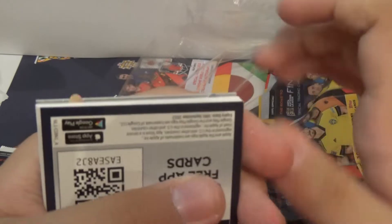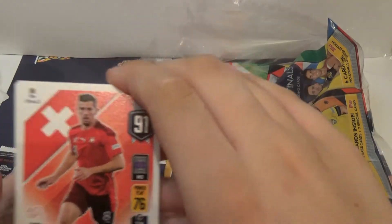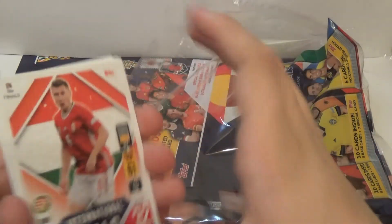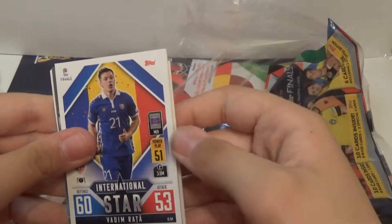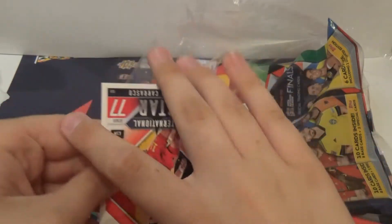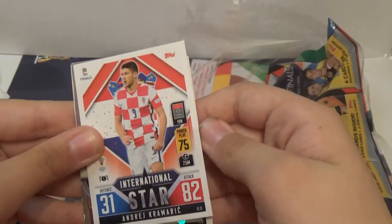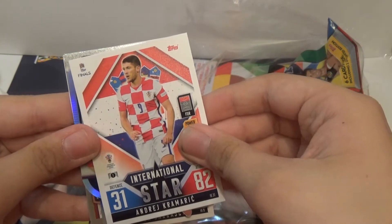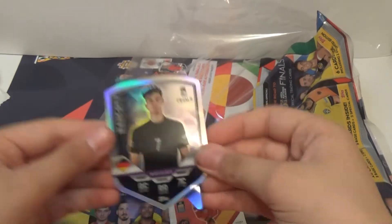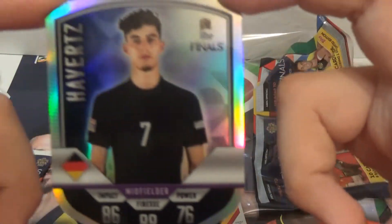What's that pointing thing? I wonder what that is. I'm going to reveal it — if you want the code, you can. Daniel James. Urban. Rata. Carrasco. Oh, let's go — we've got our first chrome shield, or chrome, whatever it's called. I'm not sure what it's actually called. That is so cool.